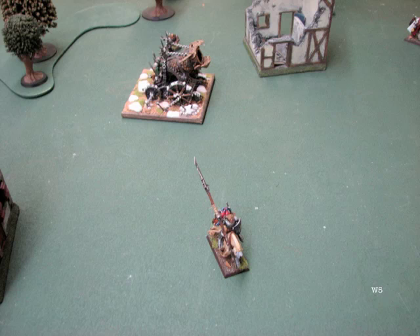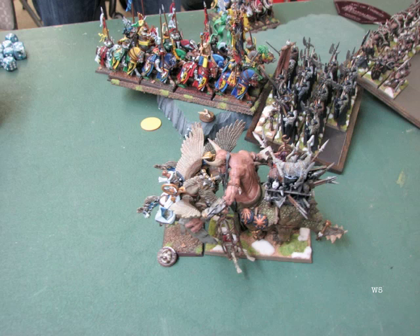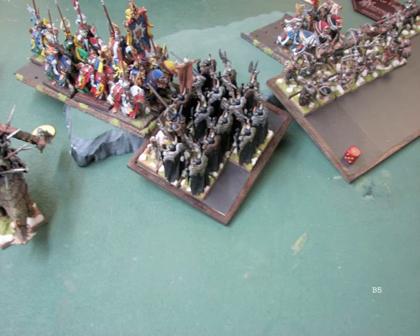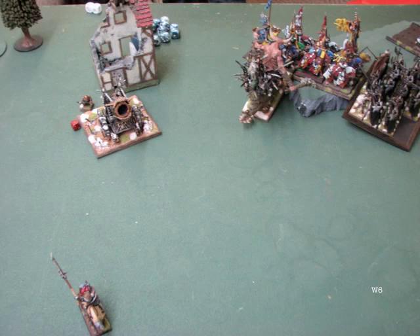The Hellcannon makes short work of my Questing Knights. The battle rages with his Warriors — he actually didn't do too many wounds to me, with armor saves and ward saves really saving the day. We go to Bretonnia turn five. My dilemma was: do I take the Grail Knights into the flank of his Warrior unit, or into the Marauders? In hindsight, they should have gone into the flank of the Warriors — I don't think he has anybody with stubborn there, I likely would have beaten him, overrun, and that would have given me a charge into the Marauders anyway. My fear was: what if they don't break and the Marauders hit my flank? Tough decision, wrong one. My Pegasus Knights got beat and run down.